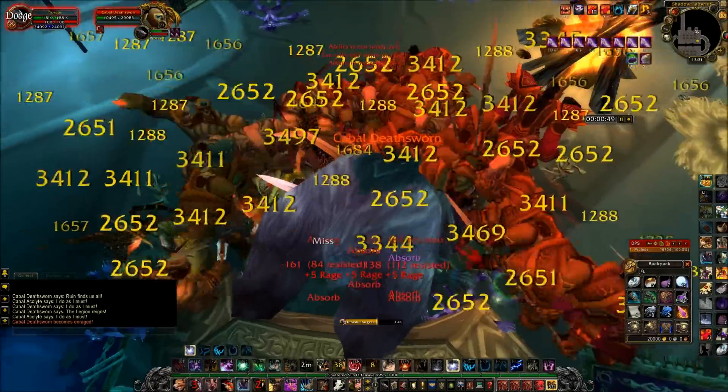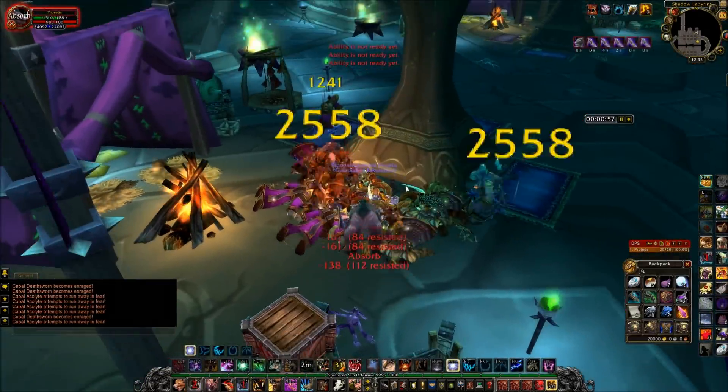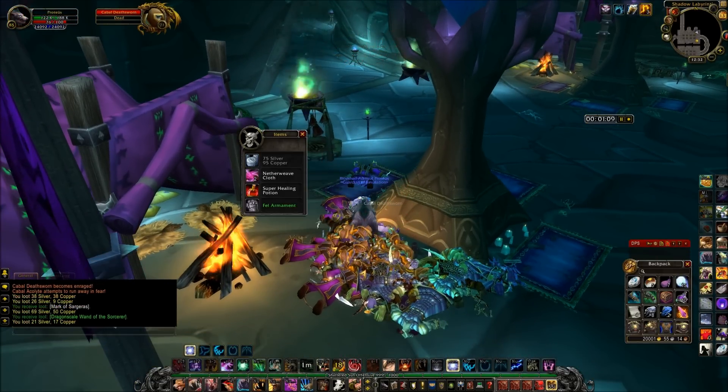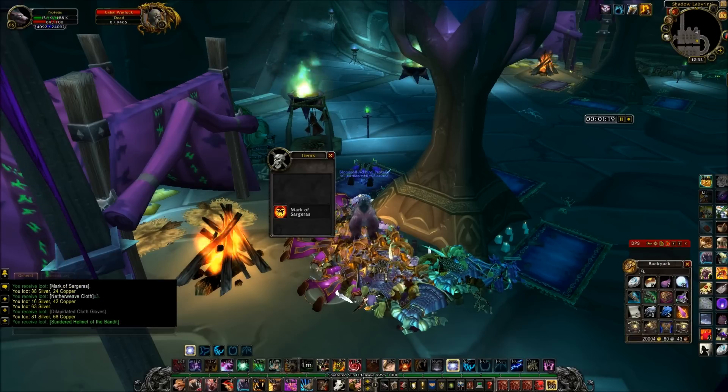There are a few things you want to really try to get in this dungeon. One of the big things are the Fel Armaments, which go in the auction house between 75 to 150 gold depending on your server. You also get a lot of greens and a bunch of rep gaining materials.